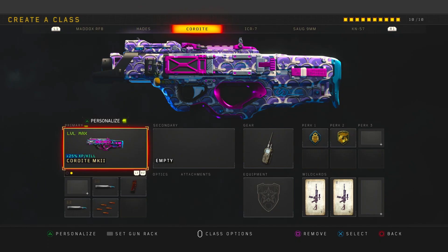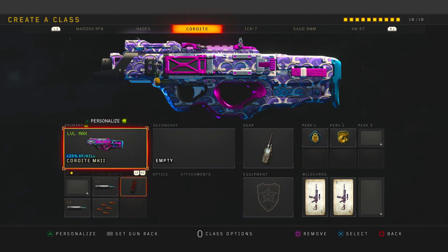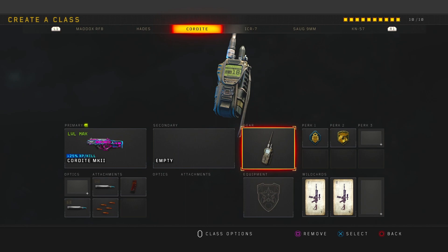Coming in to my favorite gun and class setup in the game: the Cordite. This gun is literally my favorite. For the Cordite we have FMJ and FMJ2 — the reason I have two FMJs is so I can easily wob people. Once you have enough experience with wobbing, this is literally a cheat code — you can wob people through floors, through walls, through anything. We also have Extended Mag so we can spray and pray, Rapid Fire to make the gun shoot extremely fast, and Comp Stack for those who are confident in their gunfights.